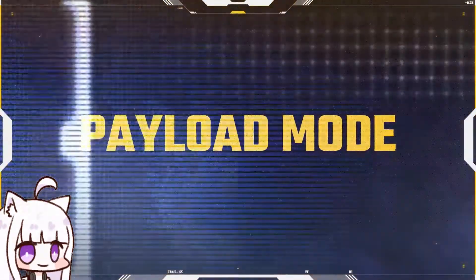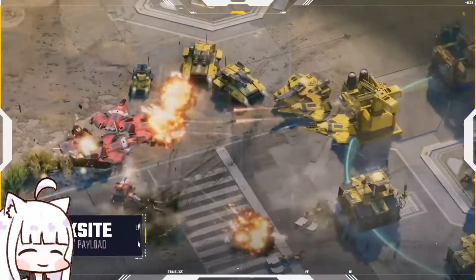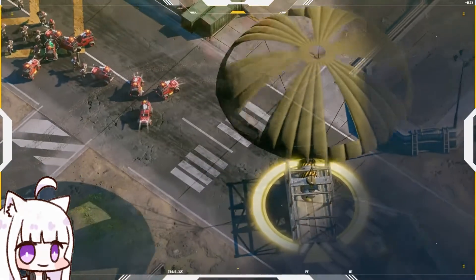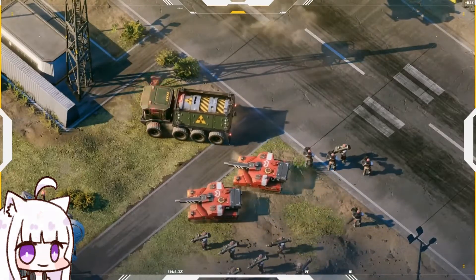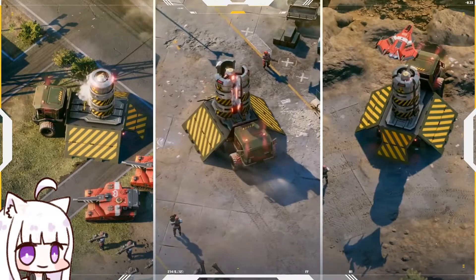Let's start with payload mode. You will find yourself fighting for control of the map as you secure falling crates. Once you have secured the area around each crate, you will have to escort its payload to its launch point. Secure three payloads to win the mission.